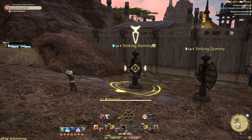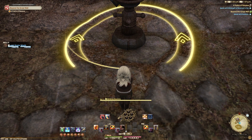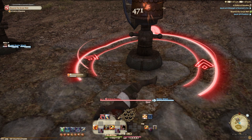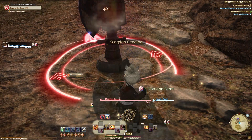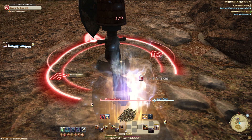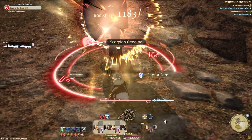With your level 30 rotation, you will want to be starting at the rear of the enemy — that little open space in the circle around it indicates the enemy's rear, and anywhere on the sides where the arrows are are the flanks. You will start at the rear with Bootshine, then move around the side for Twin Snakes, back to the rear for Demolish to apply the damage over time, straight into another Bootshine at the rear, stay at the rear for True Strike, then back to the side for Snap Punch. Then head back to the rear and repeat that process for the whole fight.